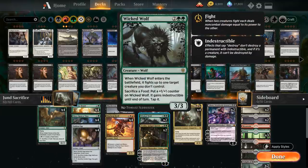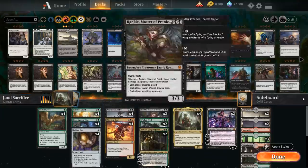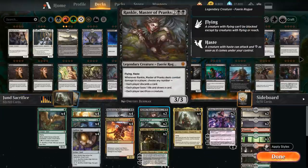We have 2 copies of Wicked Wolf — could potentially play more since it is a very powerful card, but without the 3-mana Oko Planeswalker we just have to rely on Gilded Goose and a couple of Golden Eggs to make it indestructible until end of turn and put a +1/+1 counter on it. Otherwise still a solid 4-mana 3/3 that can fight an opposing creature when it enters the battlefield, so it shines against aggro decks. We also have 2 copies of Rankle, Master of Pranks — a 4-mana 3/3 legendary Faerie Rogue with flying and haste. When Rankle deals combat damage to a player, we can choose any number of: each player discards a card, each player loses a life and draws a card, or each player sacrifices a creature. The flexibility of having all these different modes can definitely come in handy.